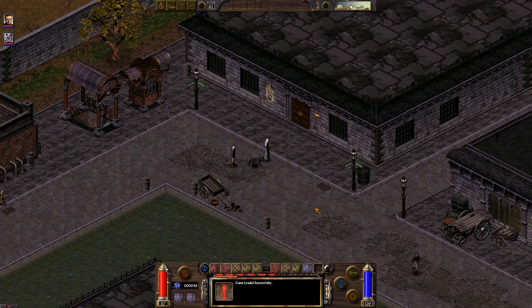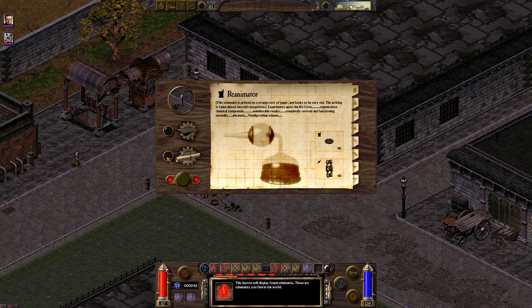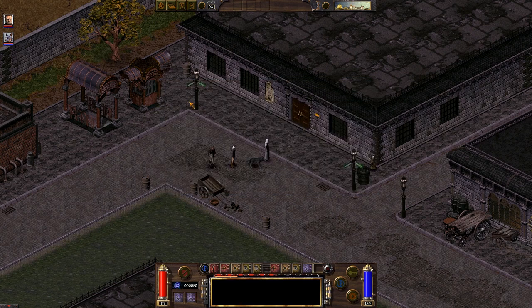So for the Iron Clan quest, the first thing you should do is look at your schematics under Learn Schematics. Even though you're a mage you can still do this. There's an Iron Key that you can make, and you learn this recipe when you take the quest from one of the dwarves in the Weal Clan. It requires a Hearthstone and Mithril. The Hearthstone you can get from the Badokun Village, which is one of the quests in Kintara. Mithril you can get from the Weal Clan — they sell it there.